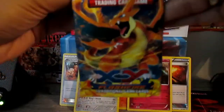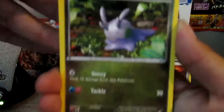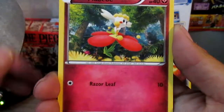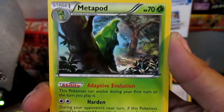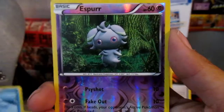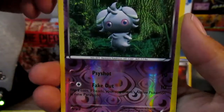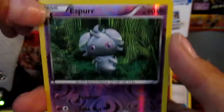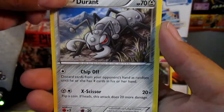Alright, so our last pack is the Charizard. Hopefully we can pull the Mega — that'd be pretty sick. Hopefully we can get an Ultra. That'd be pretty cool for our first episode. We got a Doomie, a Flabebe, Sandile, Bergmite, Metapod, Sneasel, AV Lug. Our reverse is an Espurr — woo, sweet. Look at that, you can see all the Psychic Energy thingies right there. Nice. And our rare is a Durant. Womp, womp, womp.